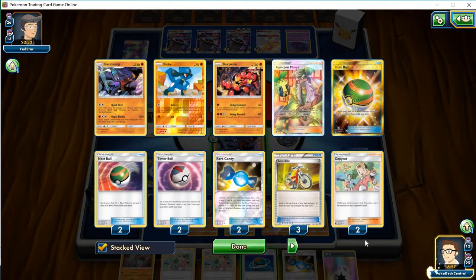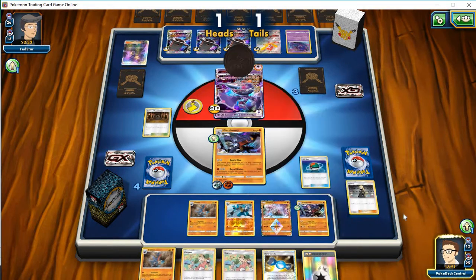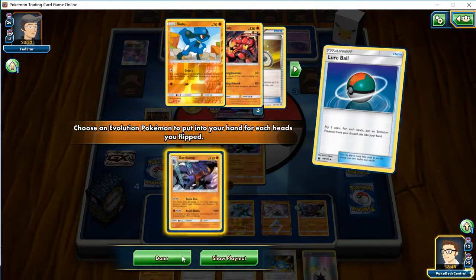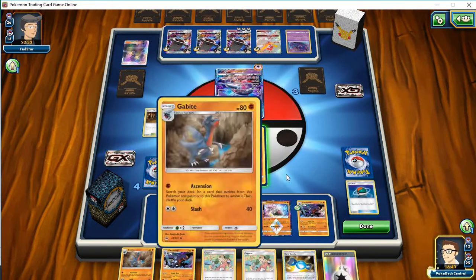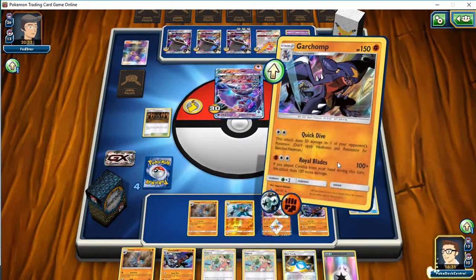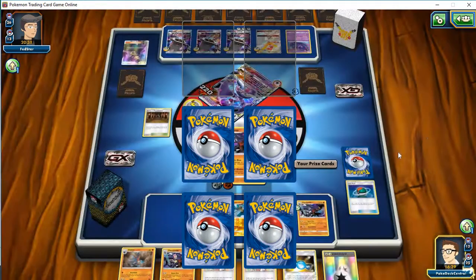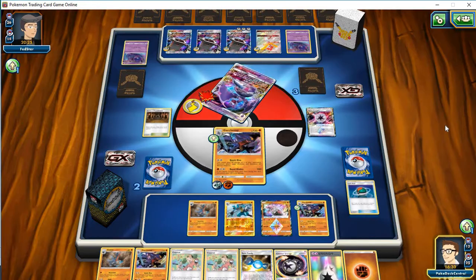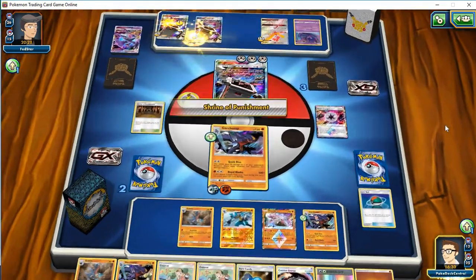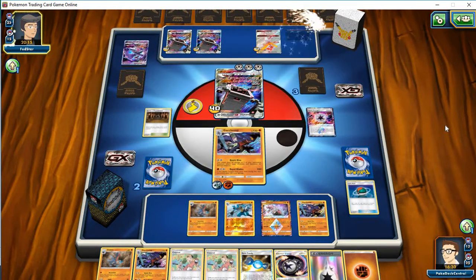I've got a Garchomp down there, so I'll play the Lure Ball. All I needed was one — about an 87.5% chance of that working, so that was good. This will be attacker three, attacker two, and attacker one. I can finish the game with Garchomp's. Whether or not I'll be able to use Whirlblades every turn for full damage remains to be seen, but he's only one-shotting me. This has actually turned into a pretty good game. The Shrine is really doing some work here — he's brought him all the way down to 140.